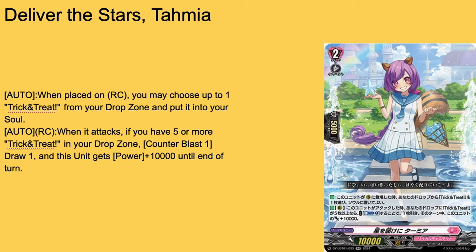This is one of the most questionable support cards I've ever seen. I know Trick or Treat uses soul and wants a lot of copies in the drop zone. My issue is why does this card send one to soul and then have another skill that requires more copies to be in the drop? It's supposed to combo with the soul blasters in the deck, but it requires outside setup. Still a solid 2-of or 3-of.